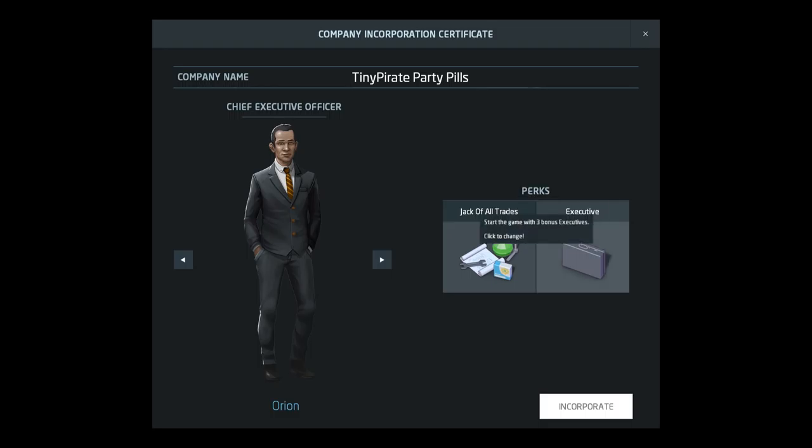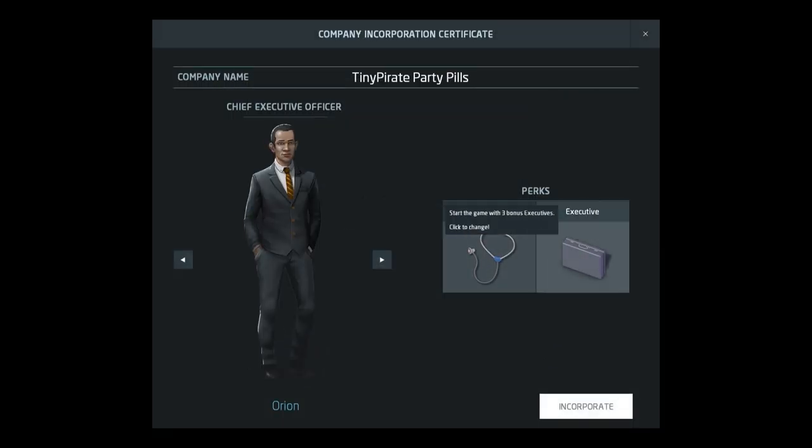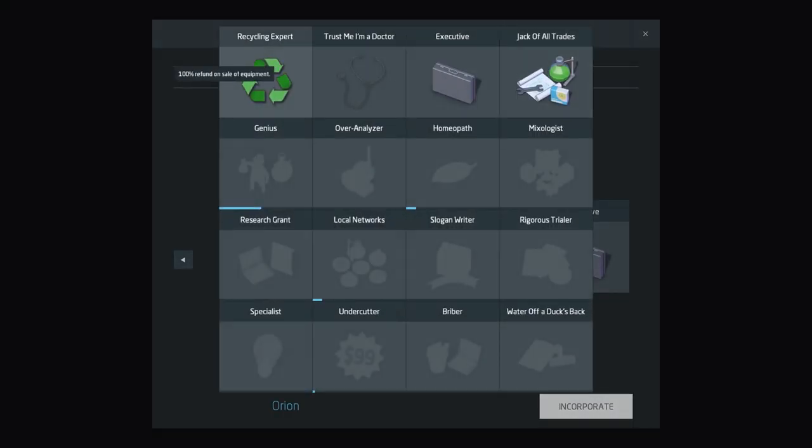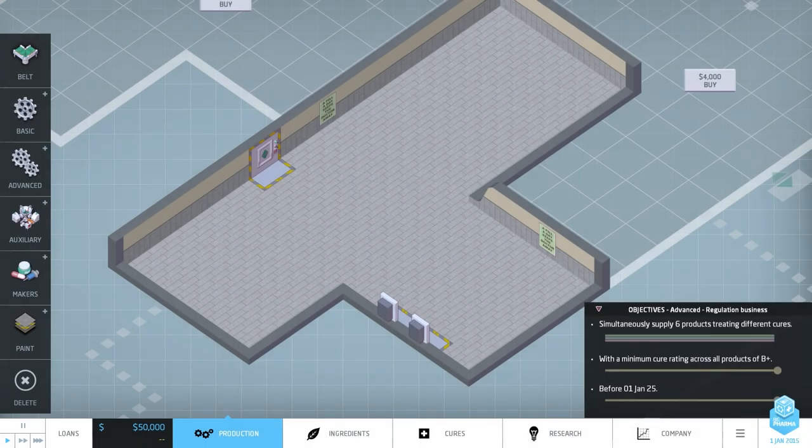I'm going to be naming all my amazing drugs after my Patreons. Thank you, Patreons — you'll soon be named after rash cures and incontinence drugs. With this DLC I can choose different upgrades, which is cool. 10% sales rating for products with no active side effects — that's good, we want good ratings. We'll get a free upgrade rather than a 100% refund or bonus executives. The upgrade gives us better equipment from the get-go, which means more money. Woohoo!